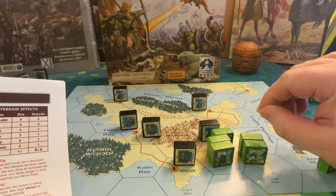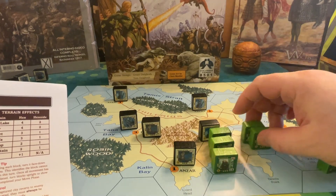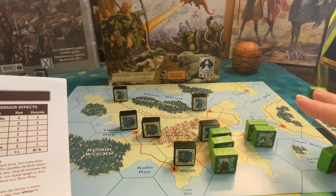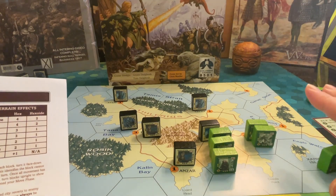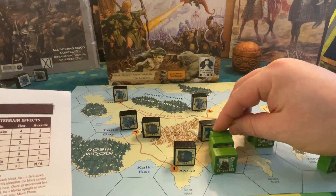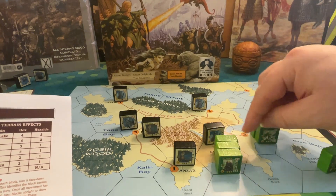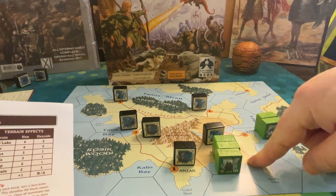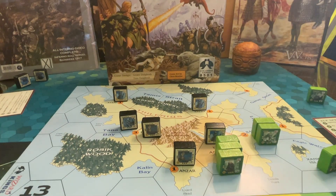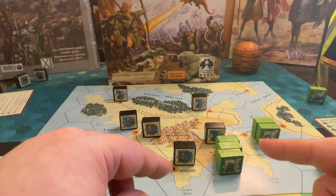If someone accidentally over-stacks, point it out nicely and let them correct it. Don't be that guy who enforces elimination right away — just say 'hey, you're over-stacked.' If it keeps happening after repeated warnings, then you can play it strictly. So in our example we have three attackers: one crossing here, one crossing there, and one flying in — these three will attack the one defender. That covers the basics of movement into combat and hex and hex-side limitations.